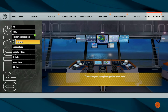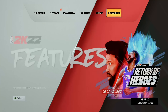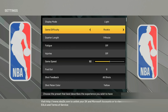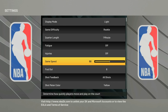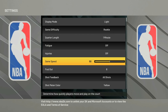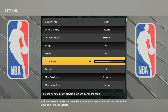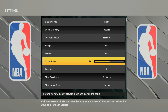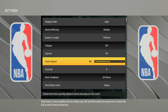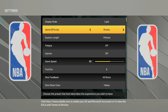After you adjust your settings and load your player into the neighborhood, back out to the NBA 2K22 main menu. Once you get to the main menu, go to features, then settings, and make sure that game difficulty is on rookie. You can also turn off fatigue and injuries if you'd like. As for game speed - if you're going for badges keep it on 50, if you're going for VC you can up it to 100. On a new player going for badges, keep the game speed on 50 because setting it to 100 makes it extremely hard to time your shot.